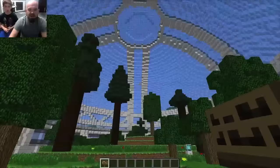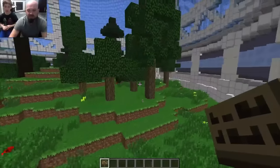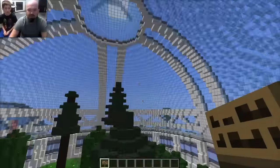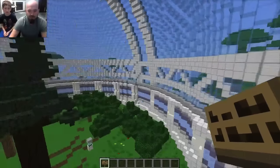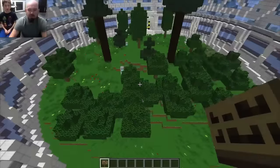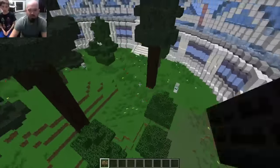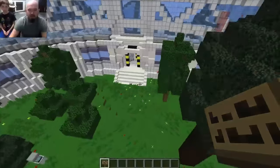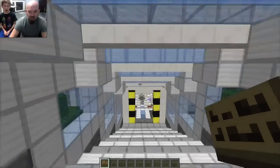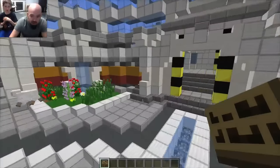Inside the biodome, the trees aren't the same and the terrain is a little different, but everything else is pretty much the same. This is one of the biggest rooms — the other ones are more just smaller. This is the big biodome. From here we're going to Dr. Trayorus's office.